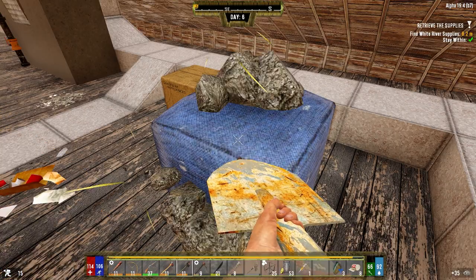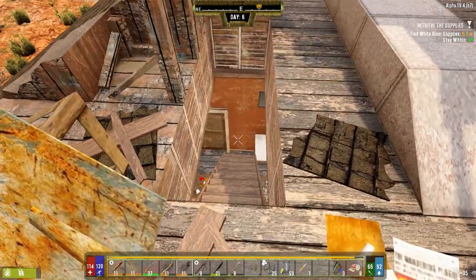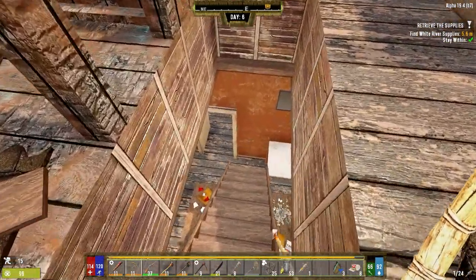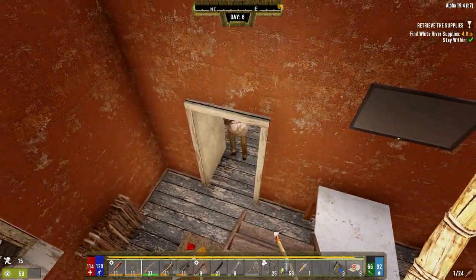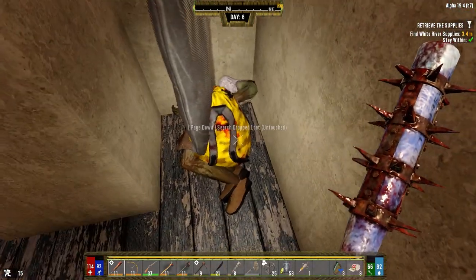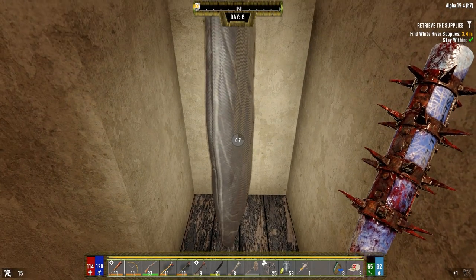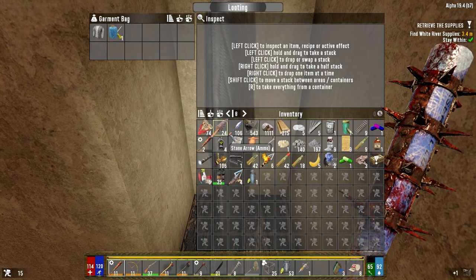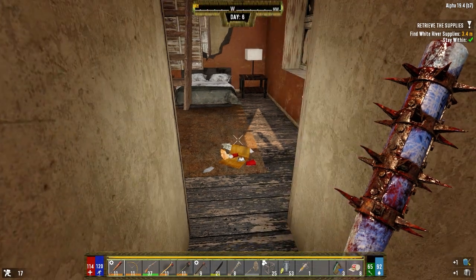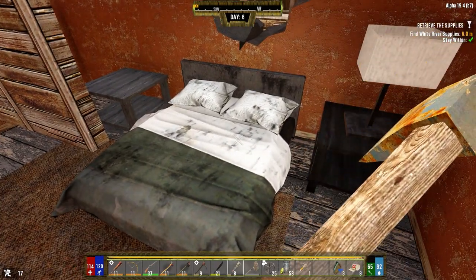I'm probably going to have to start turning the difficulty up a little bit after day several, and increase the horde size too. Getting a little bit of lag again, I don't know why. This guy I think spawns in once you get down here. One nail? Carrying a whole nail in your pocket — probably why you're so ornery. Not the best, but we'll hang on to it. I'm not going to go breaking all the paintings and stuff. Let's go ahead and break the bed apart.